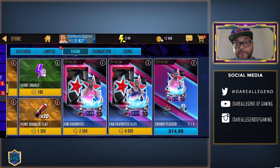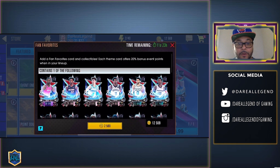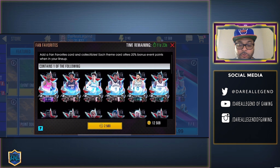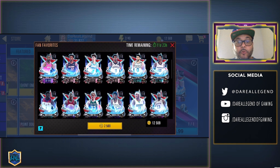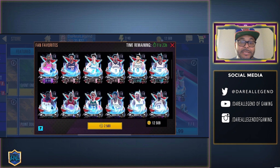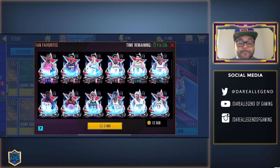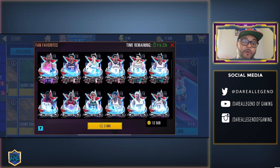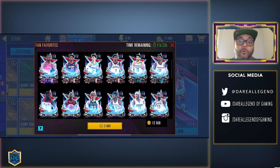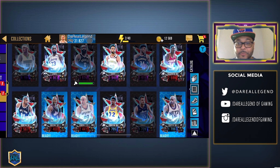Normally I open one Fan Favorites and one Fan Favorites Elite, but I'm switching it up this time. I don't need the Onyx Michael Jordan since there's a strong chance to pull him in the Elite pack and I already have him. I'm also going to get a chance at Jason Tatum or Jimmy Butler from the events, so it makes more sense to go for Fan Favorites because I want to pull that Luca — and Luca is not craftable.